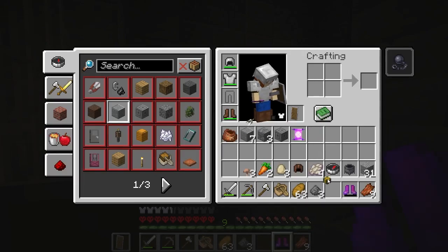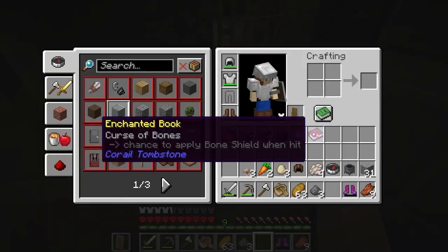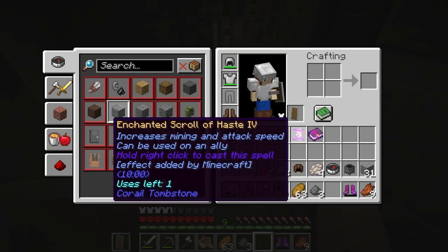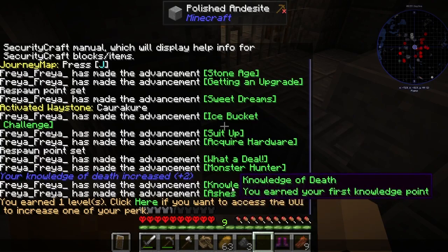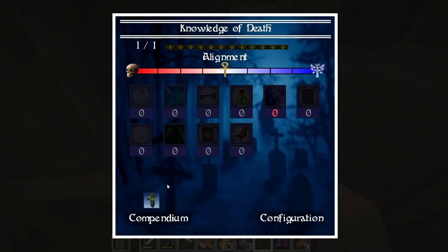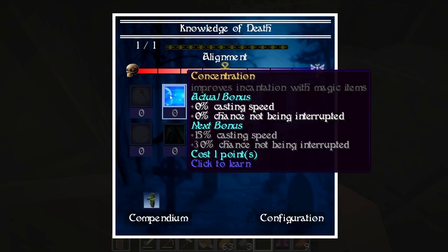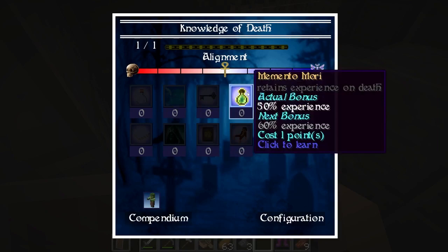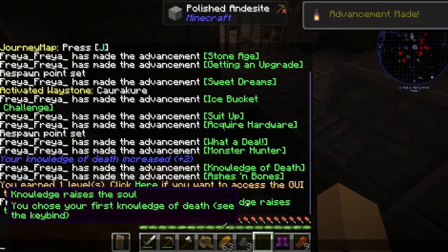I'm right-clicking. Wait — what did I get? Travel book, Curse of Bones — what? Increases mining and attack speed. Wait — you killed 10 undead creatures and you earned your first knowledge point! I don't know what that means. Can I change something? Improving potions, incantation with magic items, retaining experience on respawn — some chests. Oh, that's actually good. Knowledge raises things — this is so creepy.